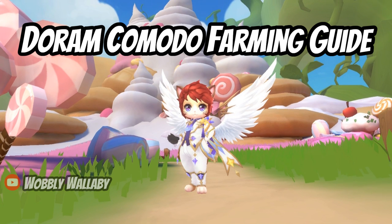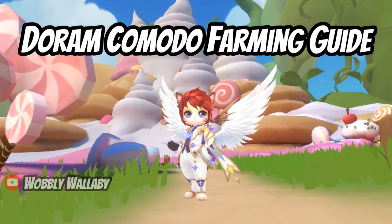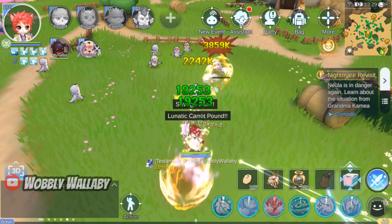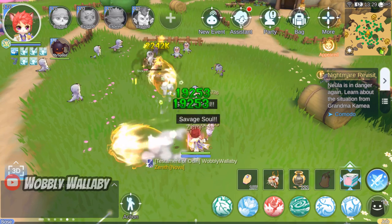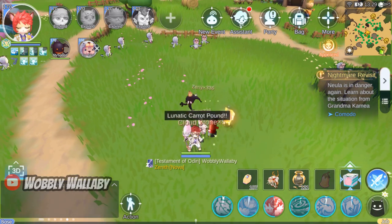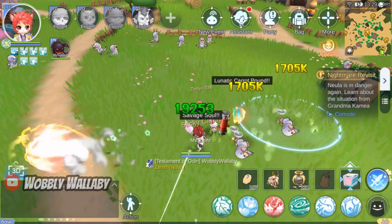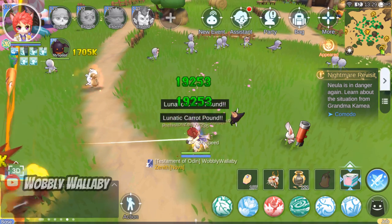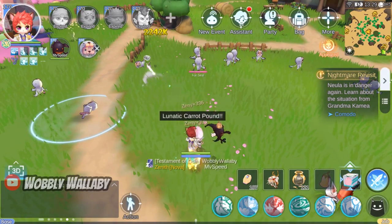This is Wobby Wallaby. Today I'm going to cover Dorum farming in Komodo. I'll show you how you can earn more than 13.39 million zeni per day, of which 9.85 million is raw zeni. I will go through my build so you can see how to achieve this, and I'll also show you how to farm more optimally with tips throughout the video.